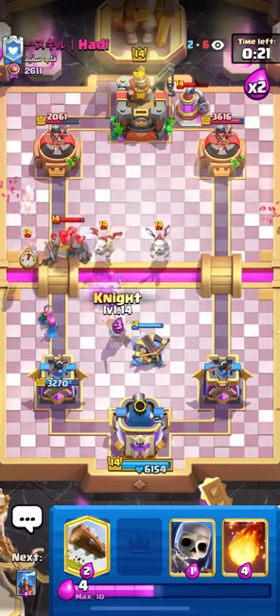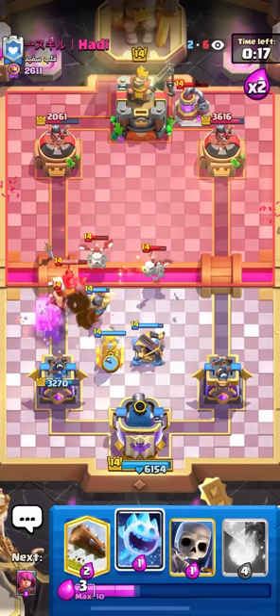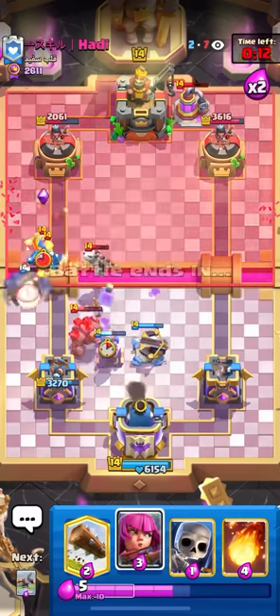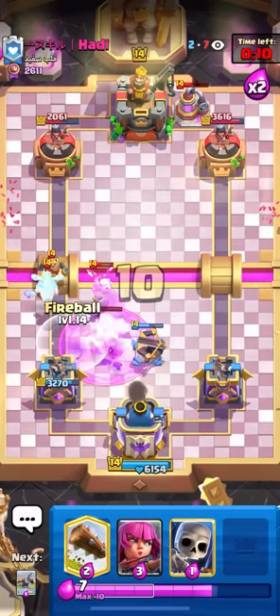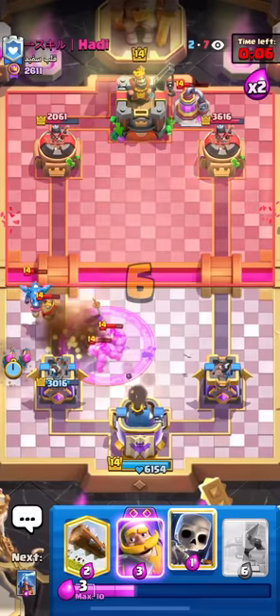He's going to go Skeleton Dragons. He wants me to Fireball that — I'm not going to do it. I'm just going to go ahead and cycle a Tesla in the middle. And then there's the E-Drag. This is the problem — I can't really kill that. So I'm just going to go for the Ice Spirit, and then I'll Fireball all of this in a second once this all dies. I think we're fine.